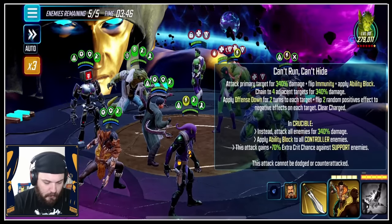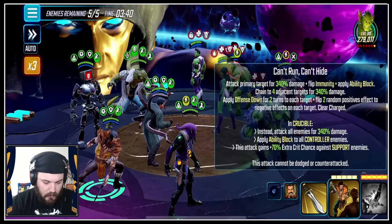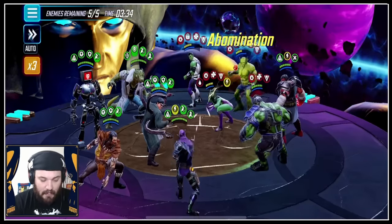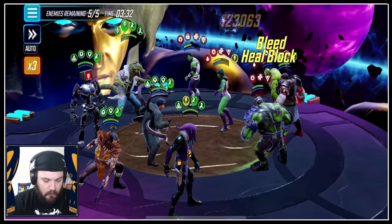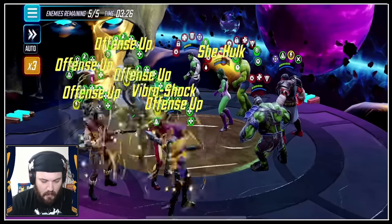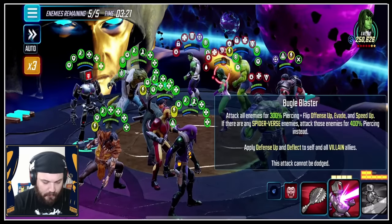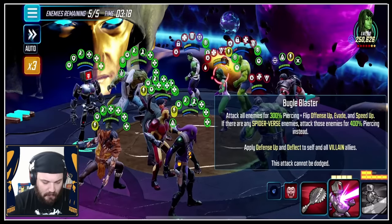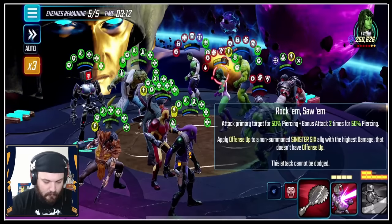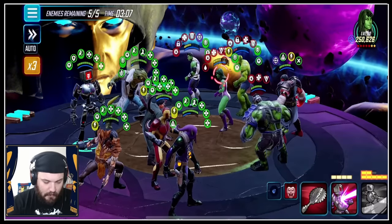Attack primary, flip Immunity, apply Ability Block, chain to 40. We're going to hit Red Hulk if we do this — apply Offense Down for two turns. In Crucible, clicking that too quickly. Crucible hits everybody anyway so no matter what we're going to hit. There come some assists — let's summon here. It looks like we're in really good shape, but for some reason I'm super scared. We keep hitting Red Hulk, which I don't love.